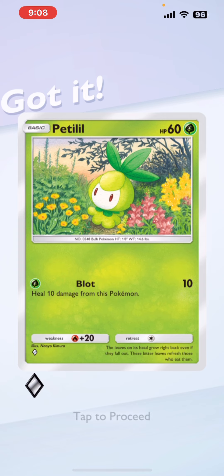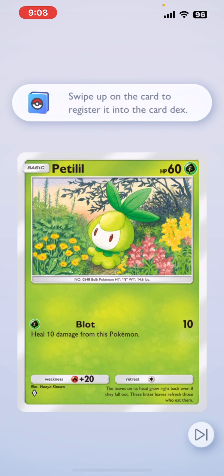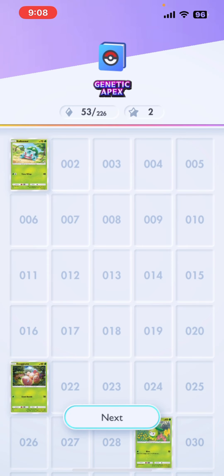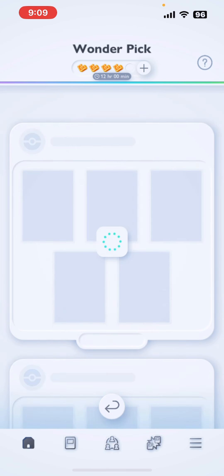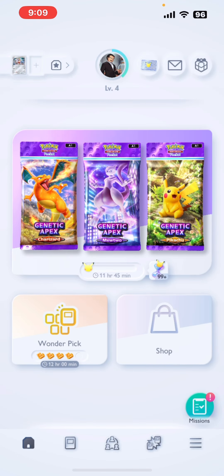I hope I get the Pumpkaboo — I'll take anything else but come on, Pumpkaboo! Okay, that's fine, I got Petilil. That's the card we got — we'll go ahead and register that to our card decks. The Pumpkaboo was on the top right — dang it! It's alright, hopefully we can get it in additional packs. You can send thanks to the other player — go ahead and send the thanks just to be nice. That's pretty much how the Wonder Pick feature works.